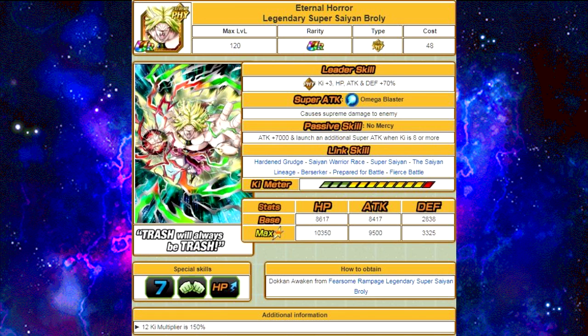Next one is Eternal Horror, Legendary Super Saiyan Broly. His Super Attack, Omega Blaster, causes supreme damage. Passive skill, No Mercy: attack plus 7,000, and he launches an additional Super Attack when at 8 or more keys — so if he's doing a normal attack at key 8, he still launches a Super Attack after it, and if he does a Super Attack, he gets another Super Attack. Max stats are HP 10,350, attack 9,500, and defense 3,325. His 12-key multiplier is 150%.